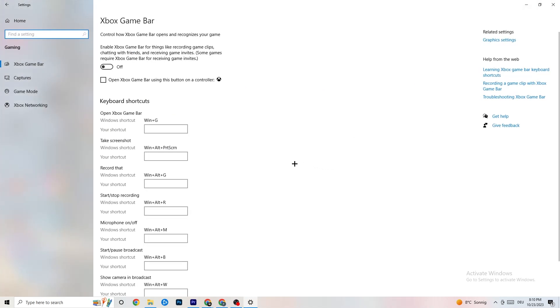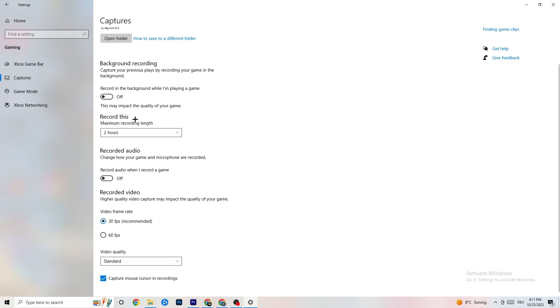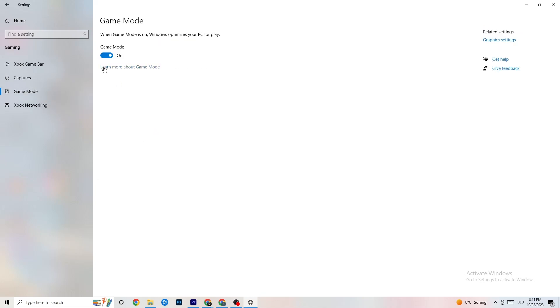Click on 'Gaming'. Under 'Xbox Game Bar', turn this off — you don't need it and it will drain performance. Under 'Captures', turn that off too, because having something running in the background can cause crashes mid-game, prevent the game from starting, or cause FPS issues. Keep this off — you don't need it.